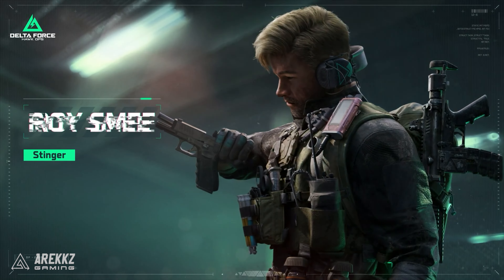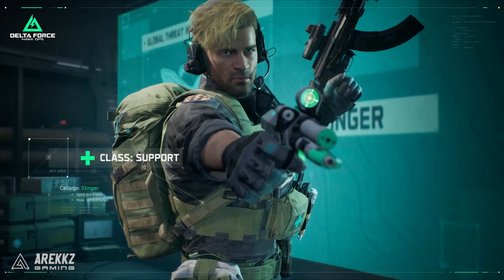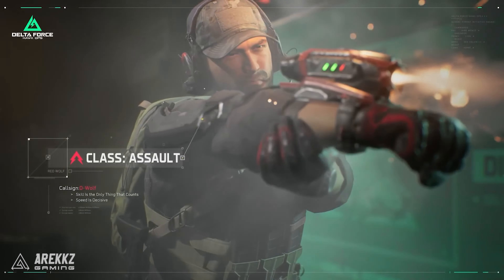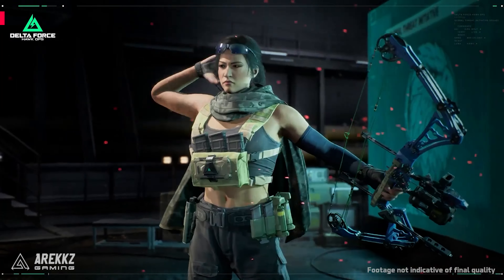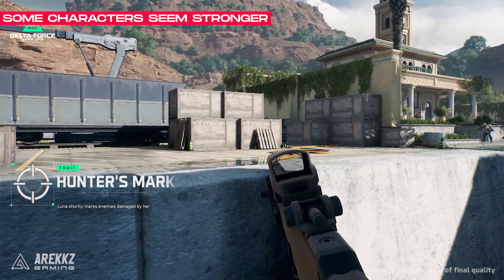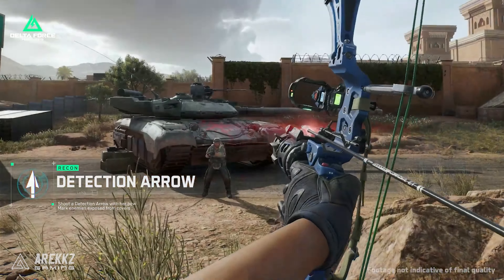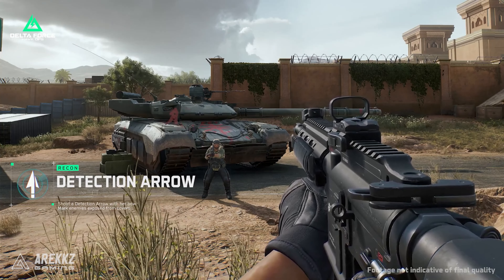Let's talk about the operators, as this is a big part of the game. There are different operator classes — more like pre-made characters where you can't change their appearance outside of skins. Each one has a passive, an active skill, and an ultimate. From characters that throw grenades to manual tracking rocket launchers and even arrows that ping enemies through walls. The variety is nice, but in extraction mode some were clearly better than others. In the alpha, players loved running the arrow operator for her tracking arrow, which let your team clear areas without risking themselves or spot enemy teams through walls. So operators are cool, but could use some balancing.